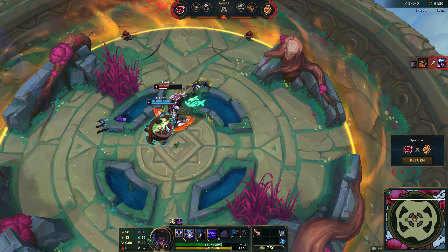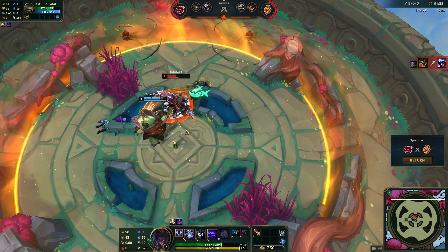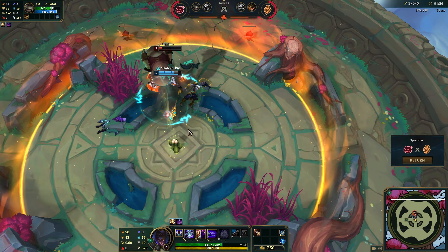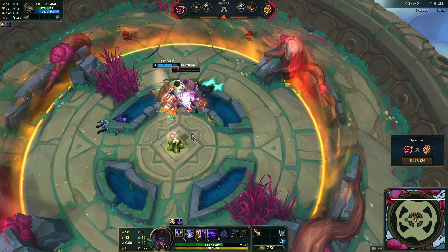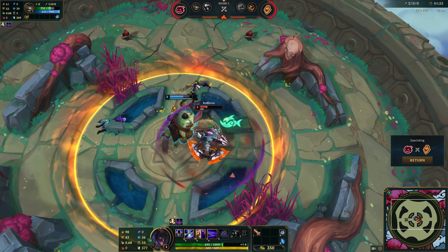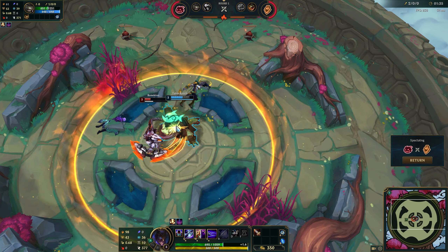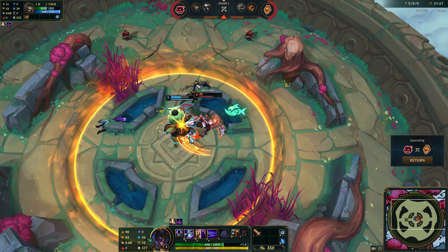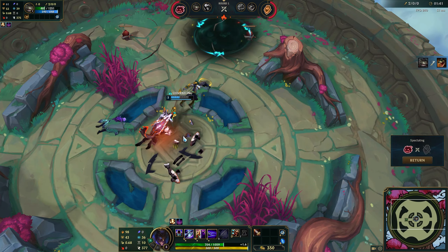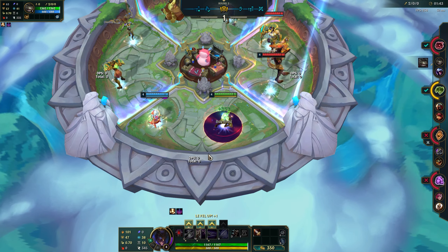Tahm Kench — that's going to be such an annoying champion to play against. Renekton, you're going to get stunned, buddy. Into the W, I believe. But Tahm Kench is just way too tanky at this level. That's game there. The Frog wins. Frog greater than Crocodile.